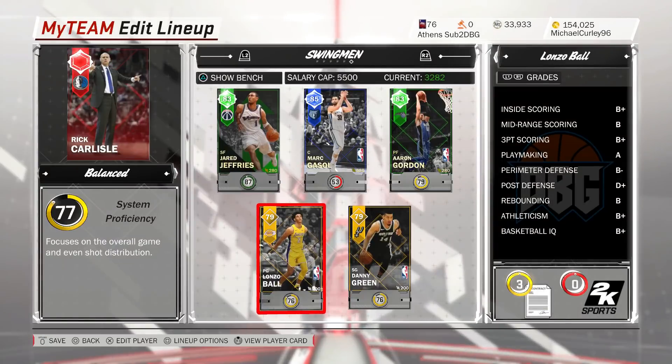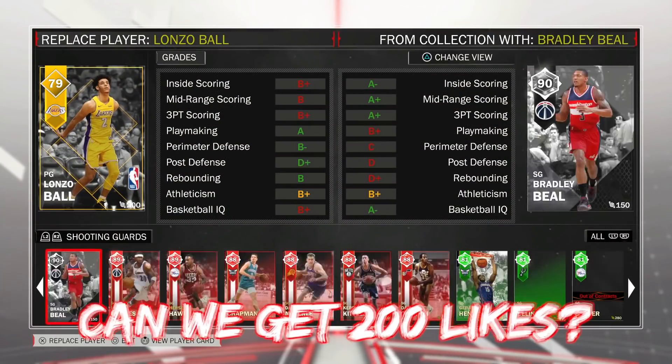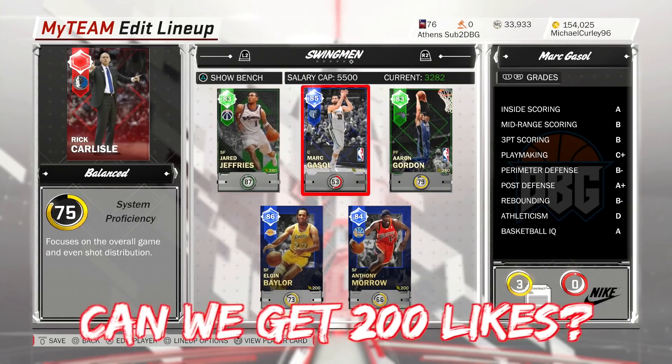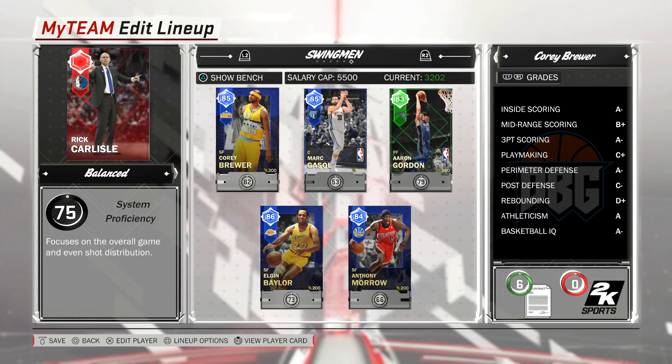What is going on guys? DBG here. In this video, I'm actually going to be trying out most of the new cards from the Swingman collection. So I'm going to replace Lonzo Ball with Elgin Baylor, replace Danny Green with Anthony Morrow, and replace Jared Jeffries with Corey Brewer.